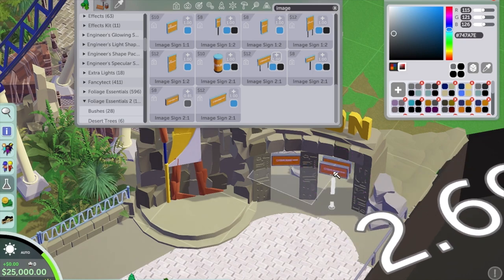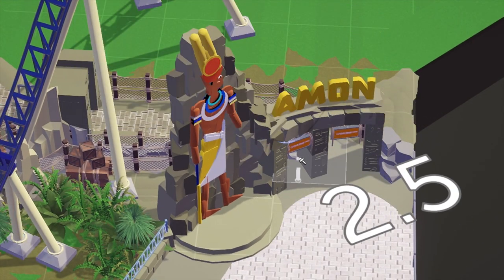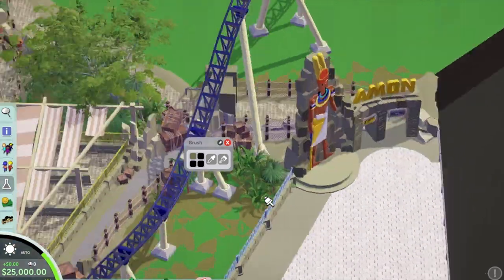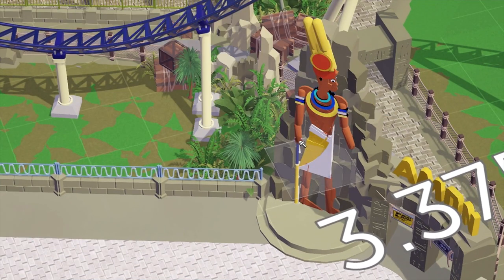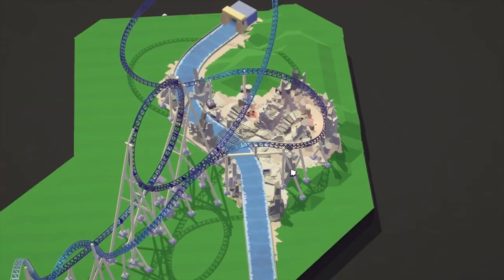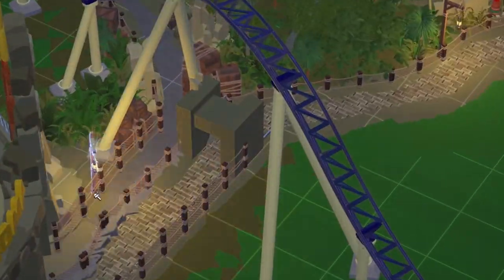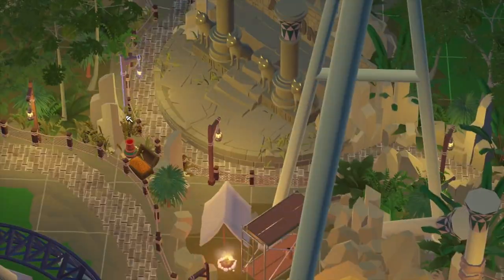I wanted to add some little signs — one under the fast pass queue and one under the standard, with a wait time number to give it a bit more detail. I've also decided to add some hanging ropes for extra detail, using a 90-minute wait sign which I think is quite a long queue — though I've waited longer, especially for X2 at Magic Mountain. That's basically the entrance marquee done. I think it looks really cool — it's all come together nicely with the river rapids from the last episode. I added some hanging lanterns which really added atmosphere.